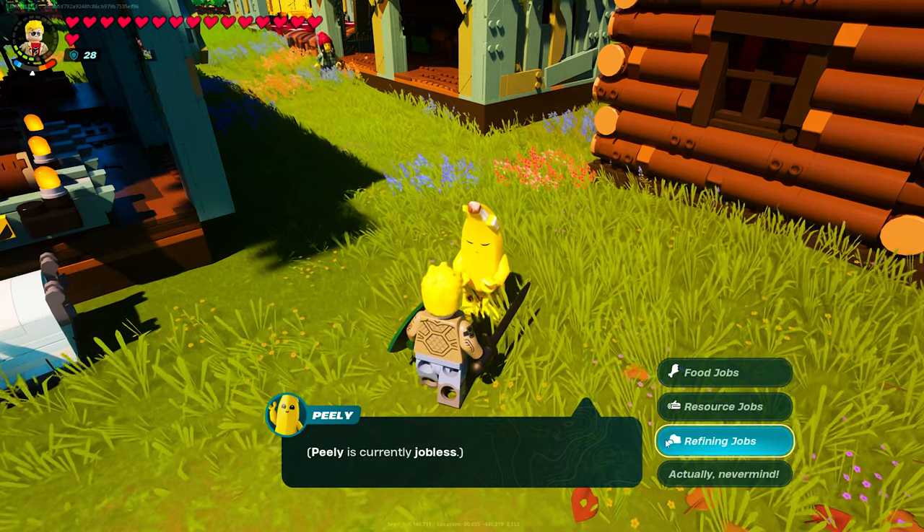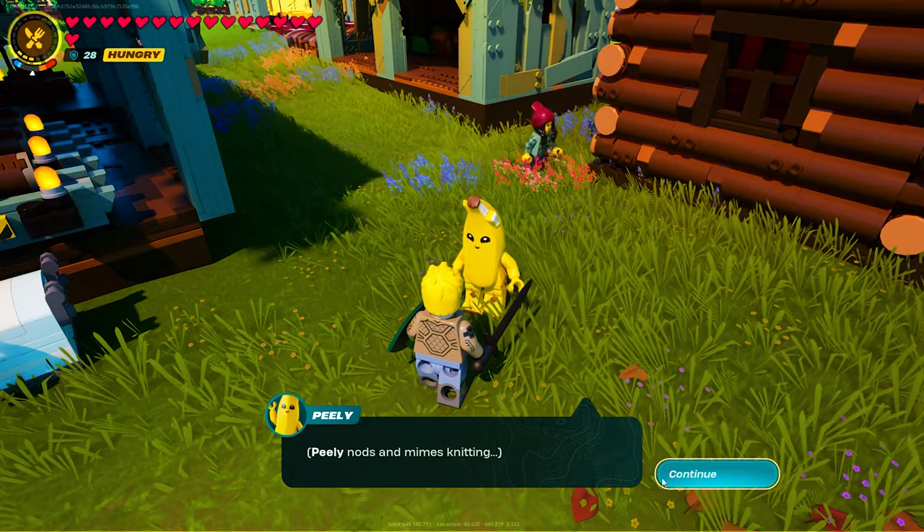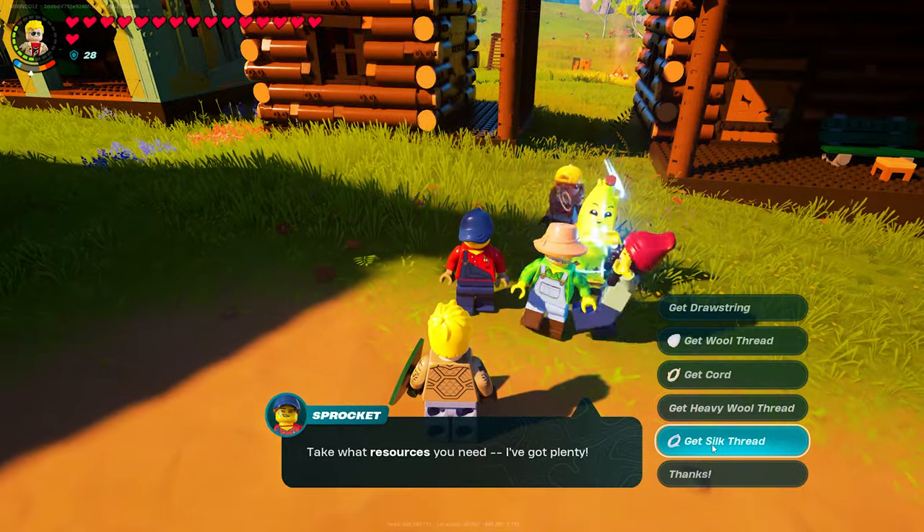Talk to one of your villagers about refining jobs and select Create Textiles. Then they will start farming. Just make sure you have a loom or thread spinner to do their job. After a few days, go collect your resources.